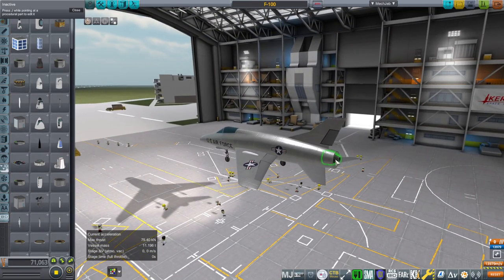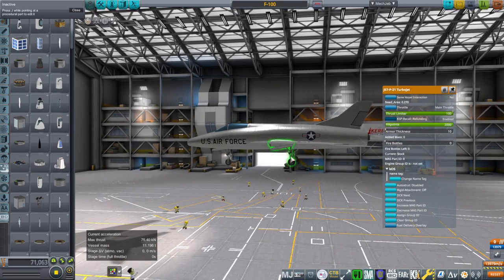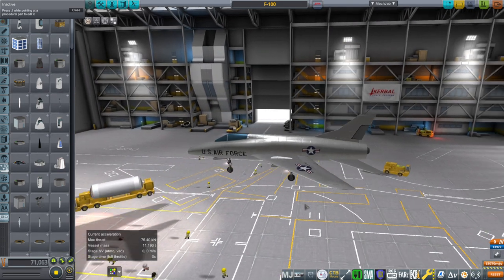Since we already have the engines configured — all three planes use the same engine, the J-57, and we have a model of that — I'm not making a separate model. Landing gear is a whole pain, and for my intended shooter game, planes don't need landing gear — you're not going to be landing in them. It's a very simple arcade-y shooter thing, so we'll just use the stock landing gear.